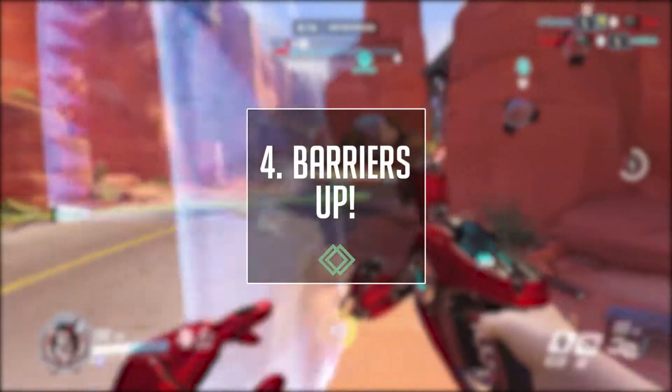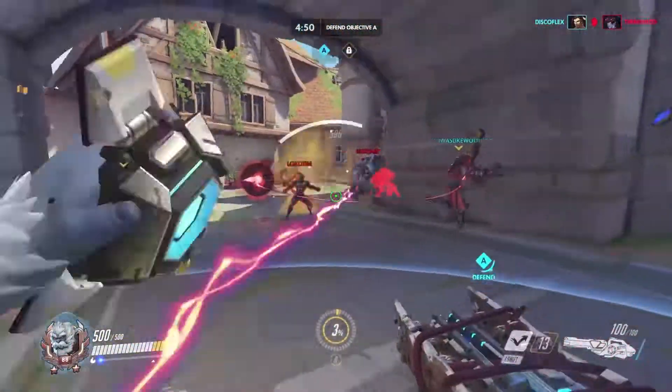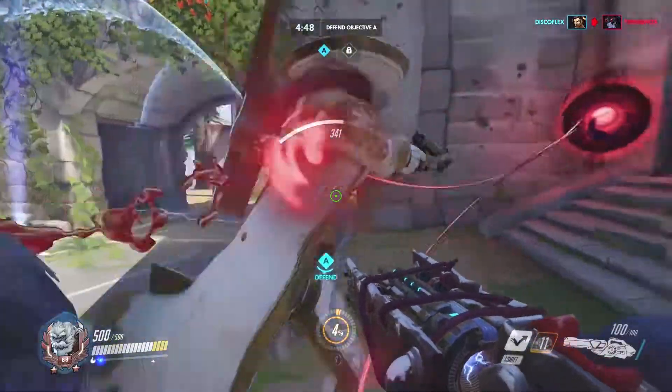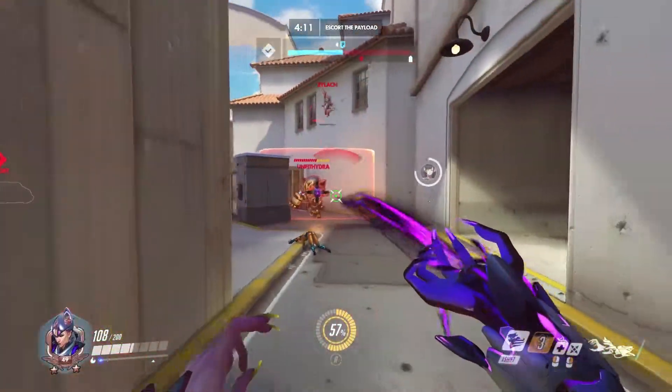Tip number four is shields up. Much like Symmetra's primary fire, Moira's right-click damage cannot pass through barriers, and since Moira relies on her lifesteal to replenish her healing ammunition so to speak, any hero with a barrier will cause her a lot of strife.